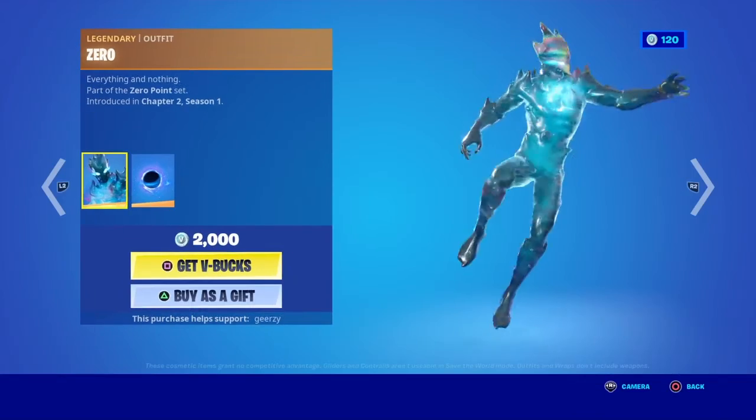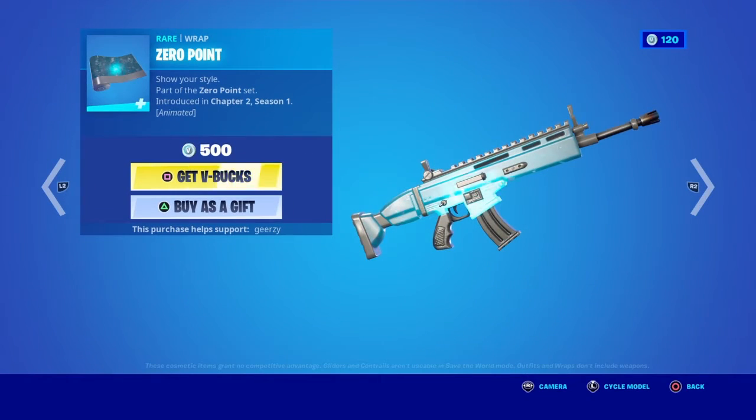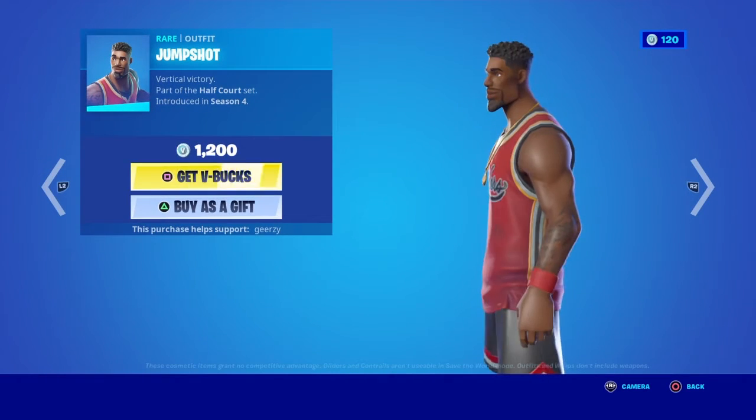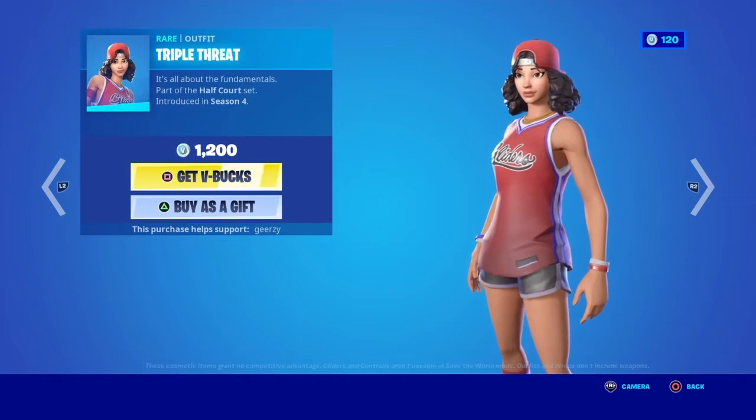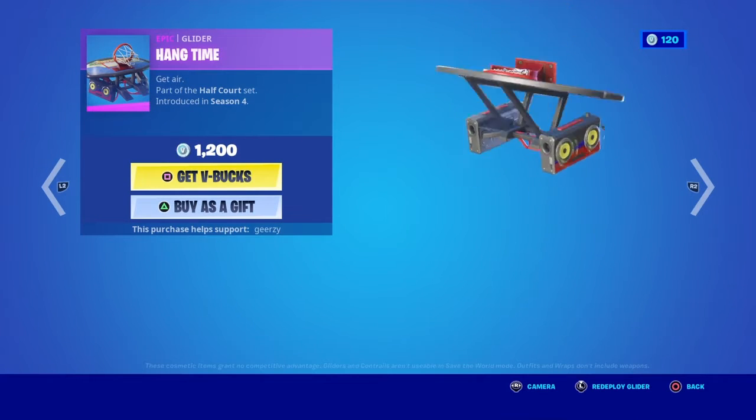The Zero skin is back with the back bling Black Hole. The Zero Point wrap is back. The Jump Shot skin is back, the Triple Threat skin is back, the Slam Dunk pickaxe, the Hang Time glider.